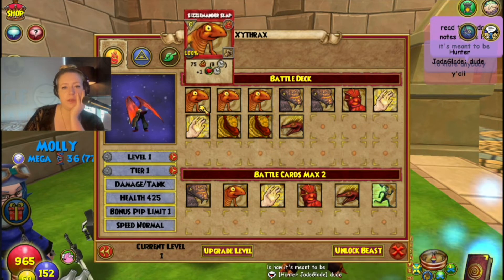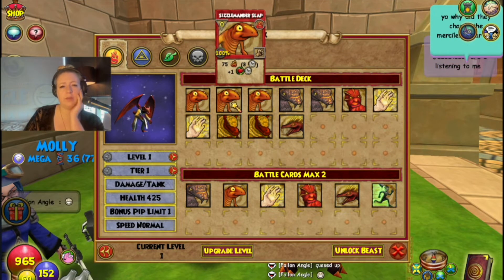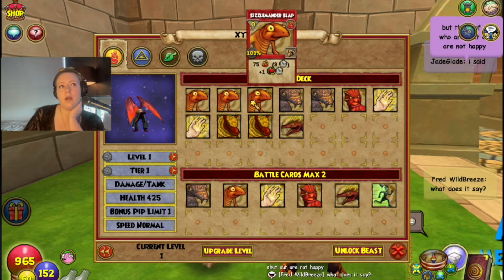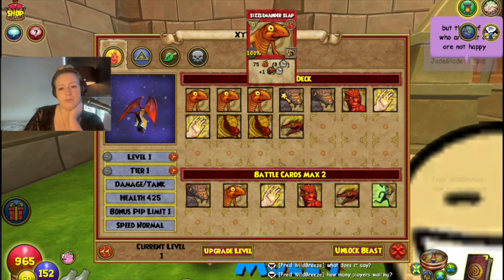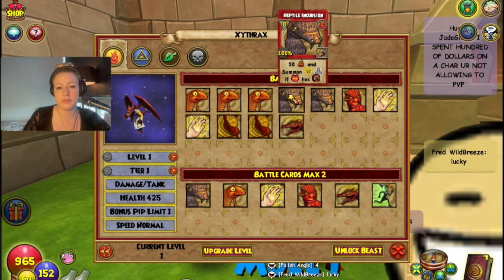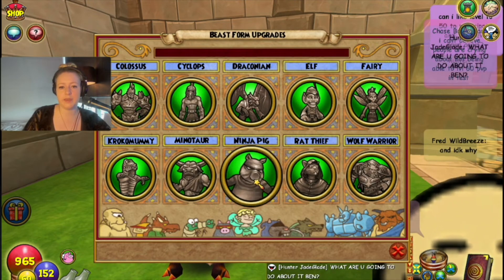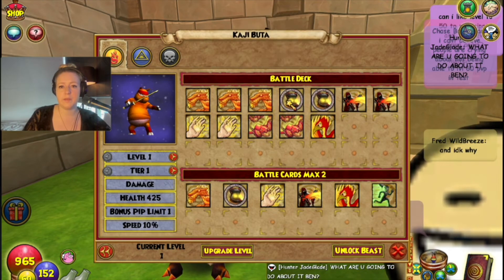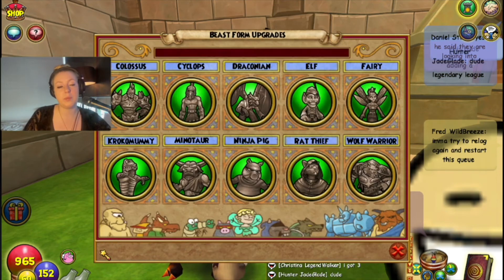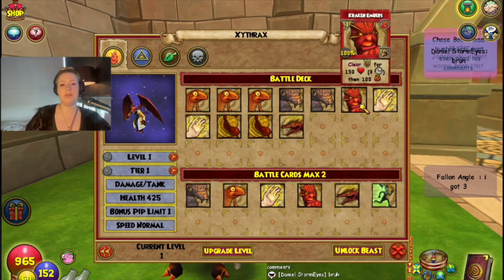At level one it has a zero-pip spell that does 75 over three plus a heal over time — I'm not sure if it adds or steals the heal over time, I'd be keen to test it. There's also a zero-pip spell for 55 damage that summons a minion if the enemy has a damage over time. The combo would probably be: hit with the DOT spell first, then hit with this to summon the minion — similar to what the Fire Pig does currently.